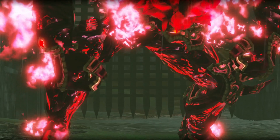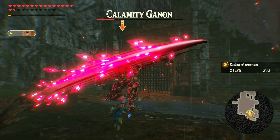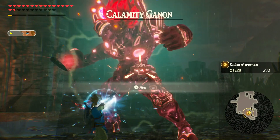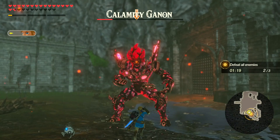Our third and final enemy is Calamity Ganon. He's fast, he's angry, and he's got a lot of HP. He's not as easy to dodge as Harbinger Ganon, but once you get the timing right you can get some good weak point strikes in. Also use arrows — aim for his head to stun him and then you can get in a good chunk of damage.